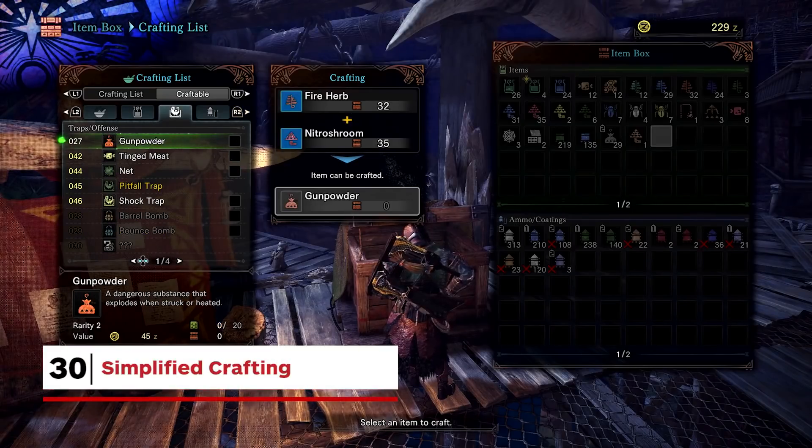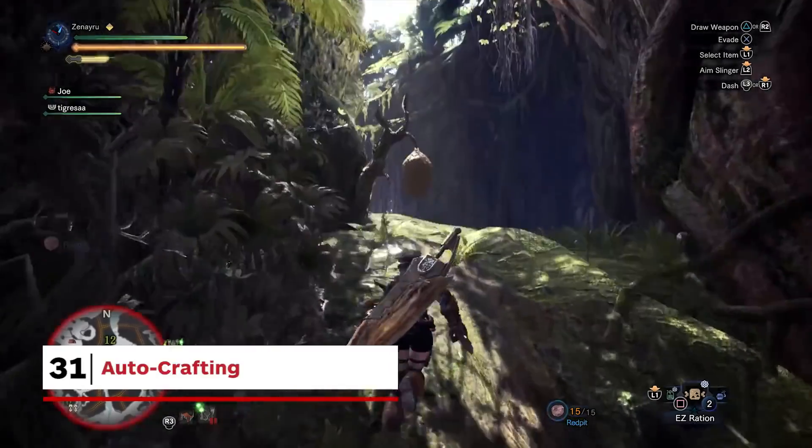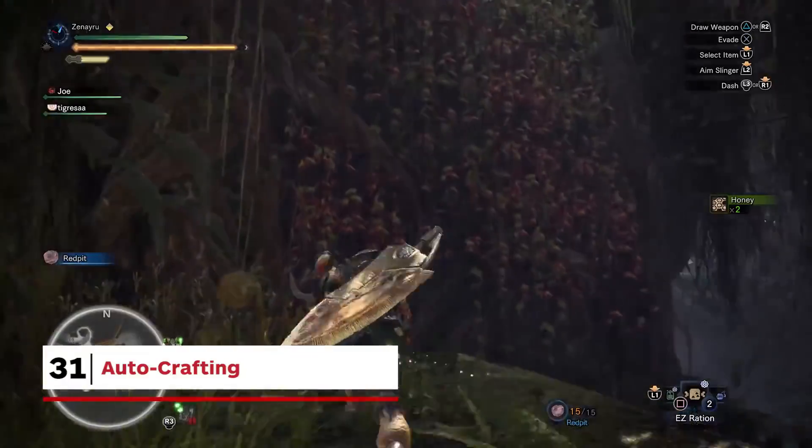Some, but not all of the crafting has been simplified. For example, potions are now made with two herbs instead of a herb and a blue mushroom. Additionally, you can set up items to be crafted as soon as you pick up the necessary ingredients — it's nice to gather herbs on a quest and have potions automatically fill your item pouch.